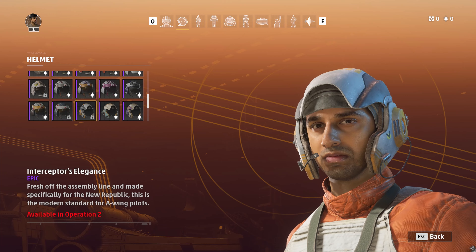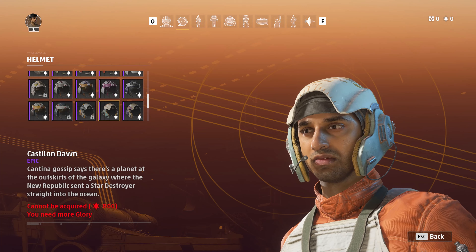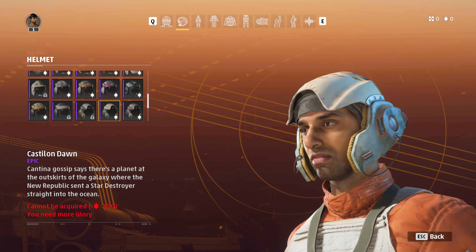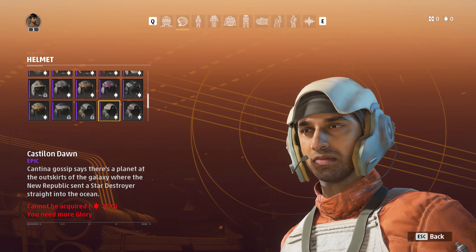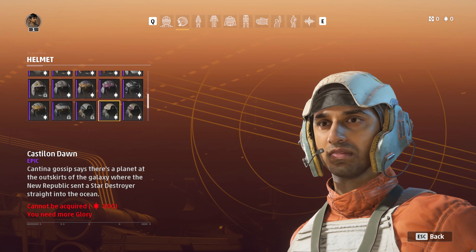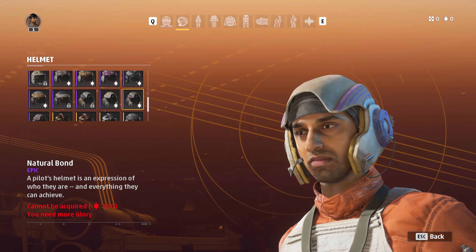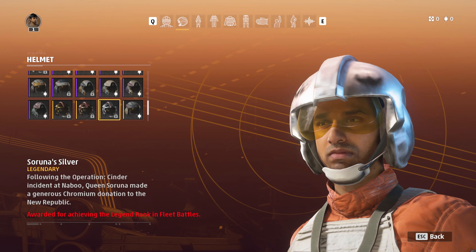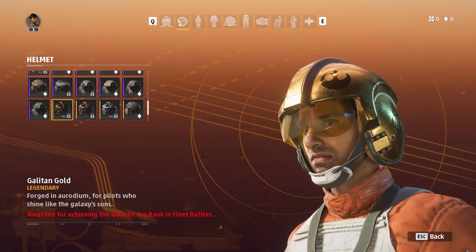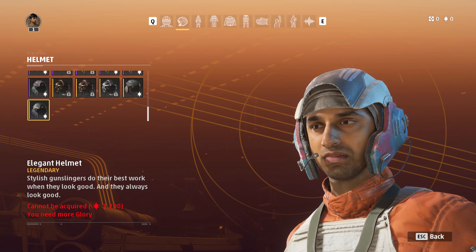Continuing through helmet options: New Republic Recruit Helmet, Castle on Dawn — Cantina gossip says there is a planet at the outskirts of the galaxy where the New Republic sent a Star Destroyer straight into the ocean, which might be a reference to Rogue Squadron or Rogue Leader. Natural Bond, a Parts Helmet, Scangel's Helmet in bronze, Galatan Gold — forging Aldonium for parts to shine like the galaxy's suns — Daredevil Blush, and finally an Elegant Helmet: stylish gunslingers do the best work.